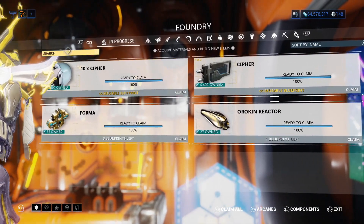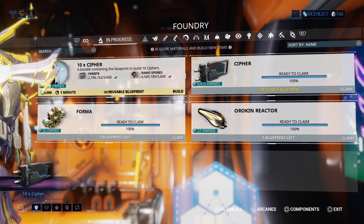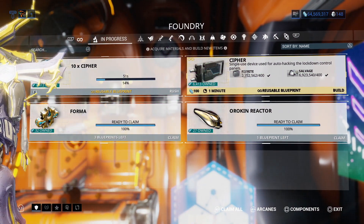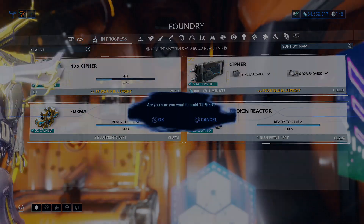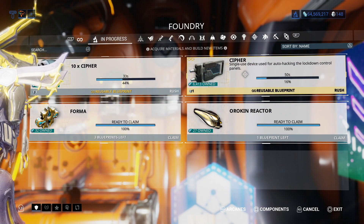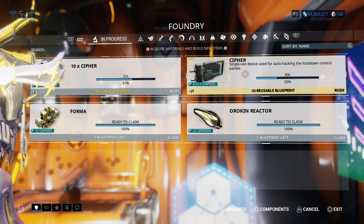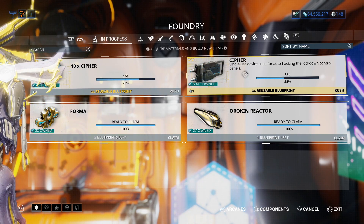As you can see, I have quite a bit — over 6,000. There is a reason for that: I got into the habit of building one cypher every time I got back to my ship. Then I discovered there was a 10-pack I could build. So I build that. The fact is, I don't use cyphers unless I'm, A, being extremely lazy, or B, doing a Corpus spy — because ain't nobody got time for that. But a regular spy, no problem. And here's the caveat — here's why you might end up with a lot of cyphers.